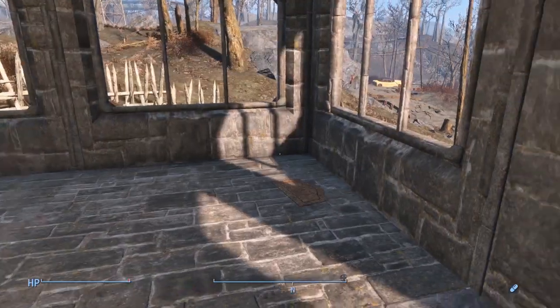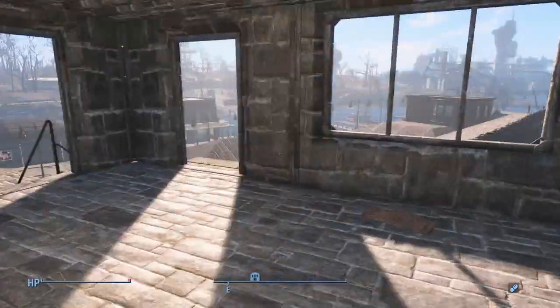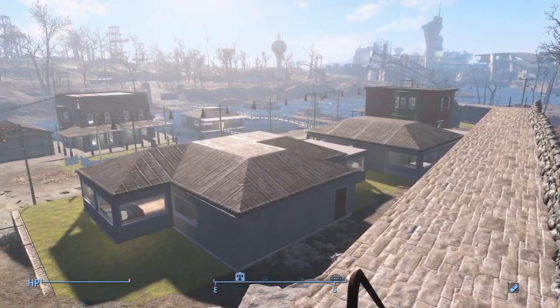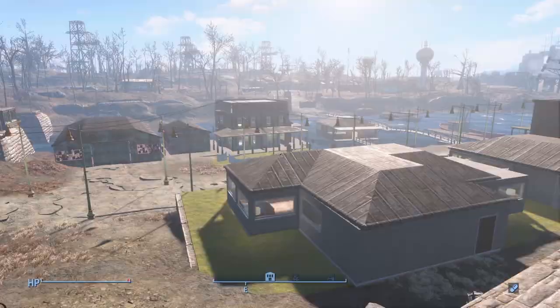There was actually supposed to be a bed up here, but it looks like I forgot to put one. Everything's done with stacked stone, basically. I got walkways going through pretty much the entire wall section, and right here you can actually see the entire settlement that I've built. Let's go ahead and take a look at what we've got here.